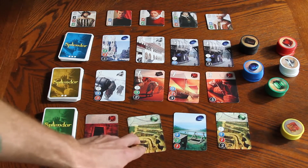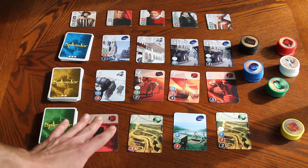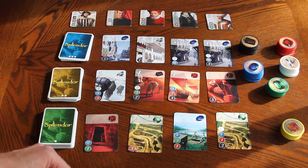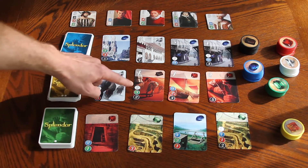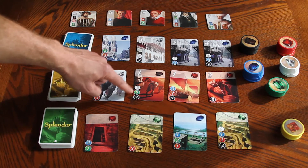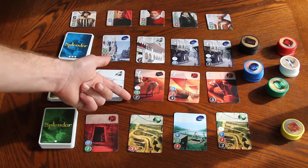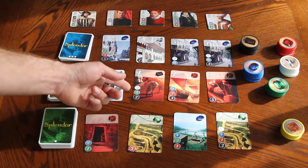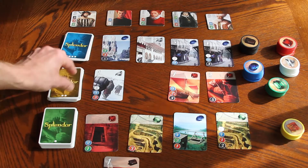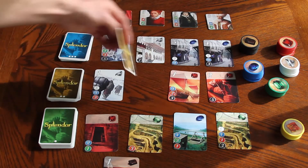The last action is you can purchase one of the cards in the supply — it doesn't matter if it's a one, two, or three; you don't have to go in any order. You can purchase any card as long as you can afford it, or a card you had in your reserve. The cost is shown in the bottom left of the card. When you buy it, you take that card and put it in front of you, and you immediately replace it with a new one, so there will always be four out there.